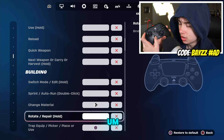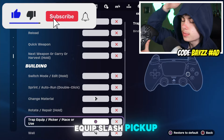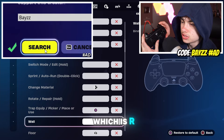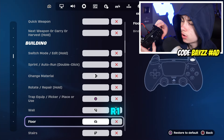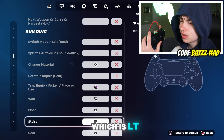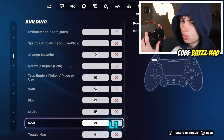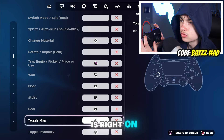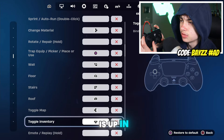Rotate/Repair is not used. Trap Equip/Pick Up/Place or Use is Square, which is X. Wall is R2, which is RT. Floor is R1, which is RB. Stairs is L2, which is LT. Roof is L1, which is LB. Toggle Map is right on the D-pad, and Toggle Inventory is up on the D-pad.